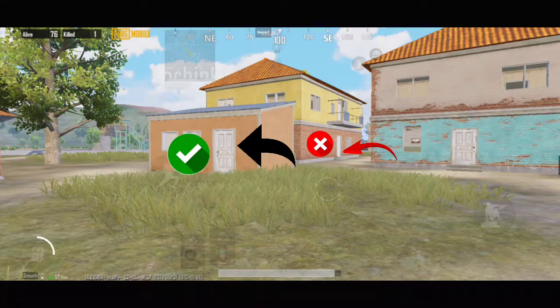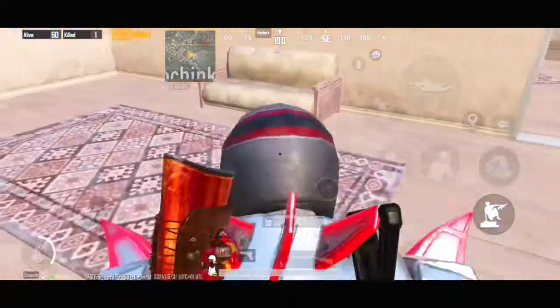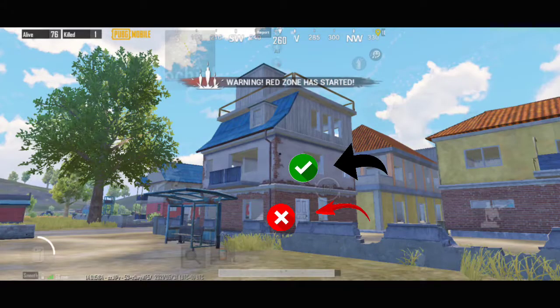See this building guys, now I'm gonna tell you a trick to surprise your enemy. There is an enemy on the first floor. You can apply this trick — ask your teammate to stand behind the shack door. Now you can climb up the shack, enter the fourth floor, and surprise your enemy.